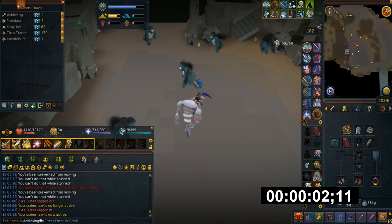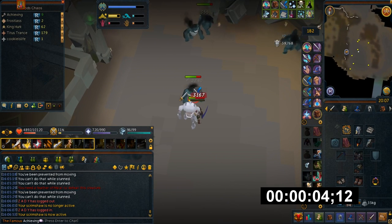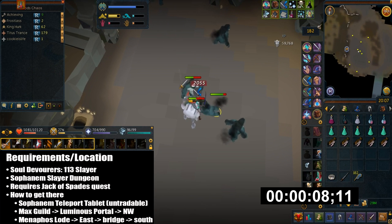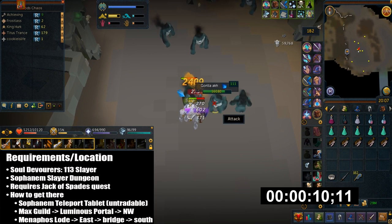Hello YouTube. Today I'll be showing you a Gorilla AKH slayer guide. These new slayer creatures are classified as devoured souls and they're located in the Sophanem Slayer dungeon.